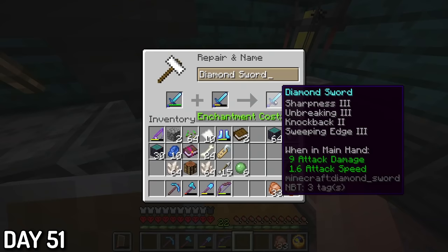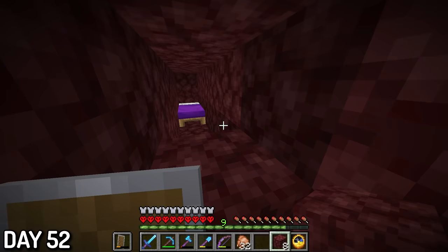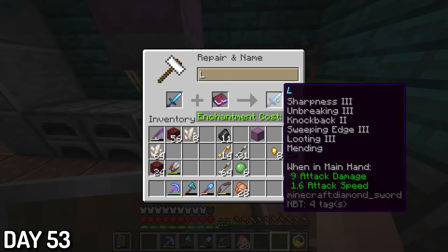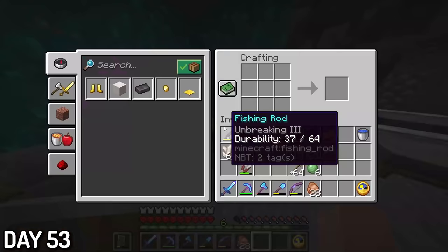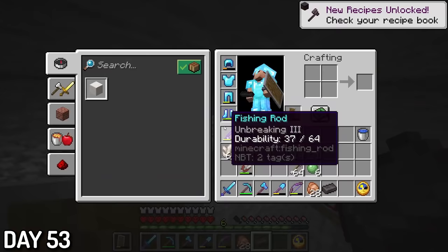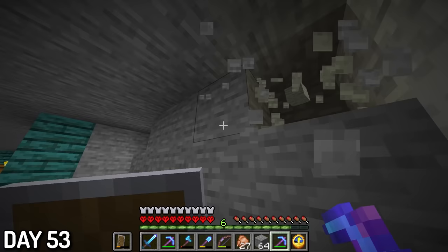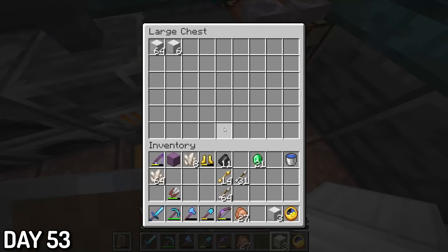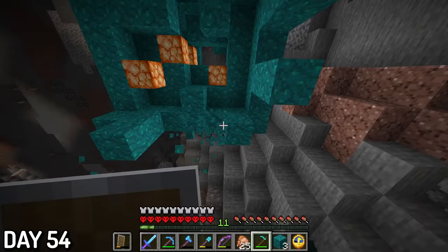I finally had enough levels to combine the two good swords into one amazing sword. The next day, I made a ton of beds to go blast mining for netherite, and with 18 beds I got 4 ancient debris in total — kind of a disappointment. Day 53, with more levels from quartz mining, I combined my sword and book to make an amazing sword. I then used the ancient debris to make my first netherite ingot, but decided to save it for later. In the remainder of the day, I did some clearing out to make space for a storage room, and this warped junk was getting really annoying so I had to take it down.